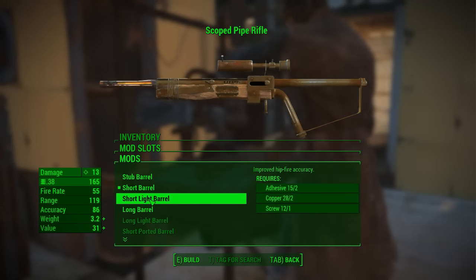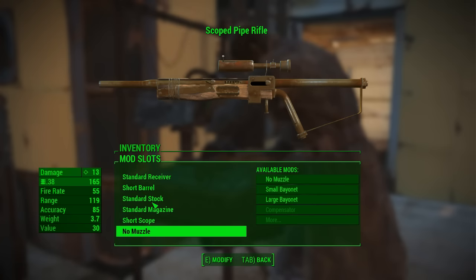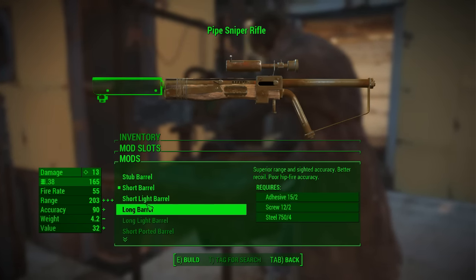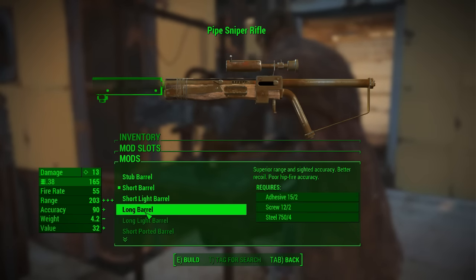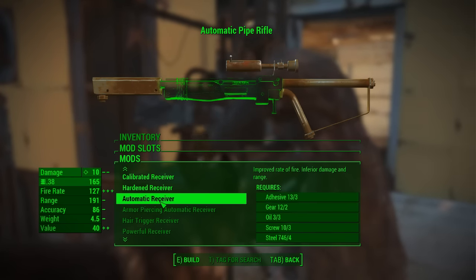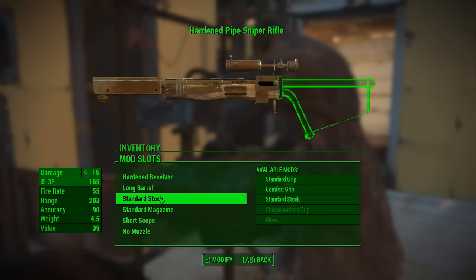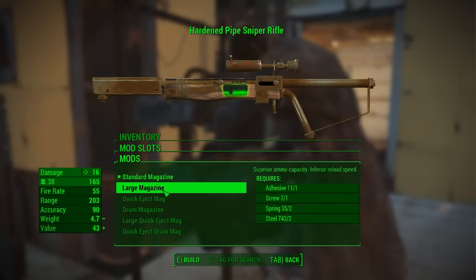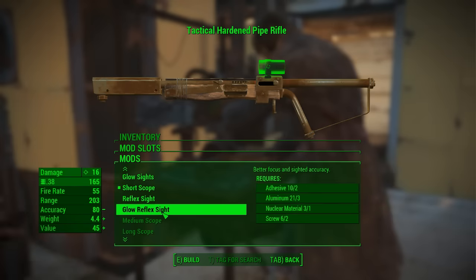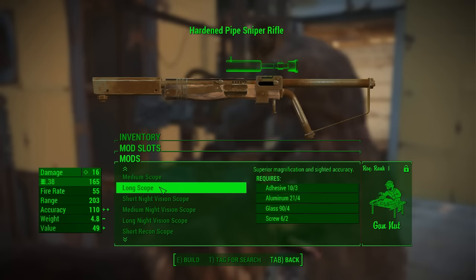We'll put a long barrel — standard stock, magazine, muzzle. Bayonet doesn't seem really worthwhile. Quick inject mag might not be a bad move. Long barrel gives me some range and accuracy — those are not resources that I'm limited on. Automatic seems like a bad idea — hardened it is. We can also do large magazine. I'm going to keep modifying these for the time being.